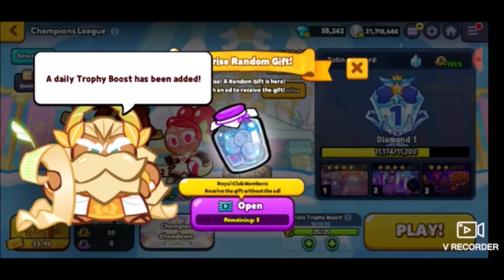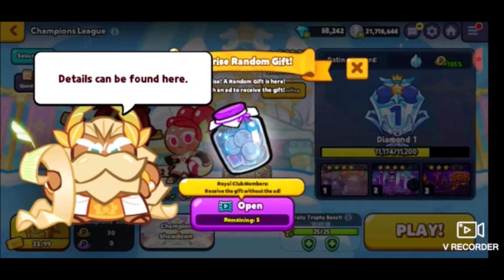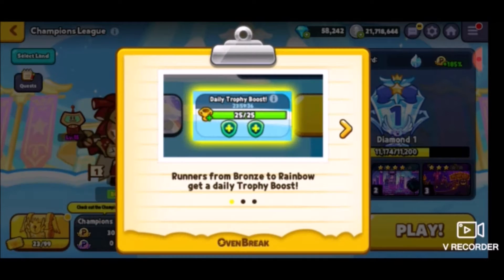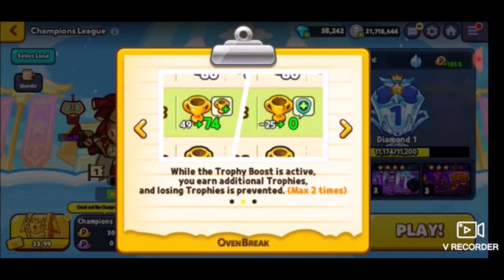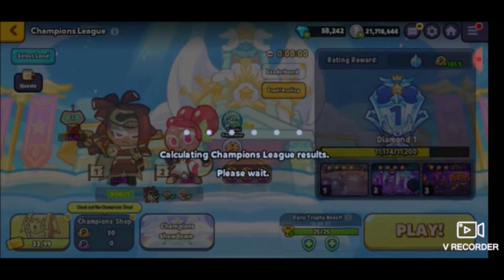A daily trophy boost has been added - now you'll get two extra chances before losing trophies. Runners from bronze to rainbow get a daily trophy boost. While the trophy boost is active, you earn additional trophies and losing trophies is prevented, max two times. The trophy boost becomes inactive when the trophy limit has been reached and resets every day at midnight GMT+9. Any unused trophy shield will also disappear.